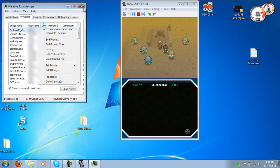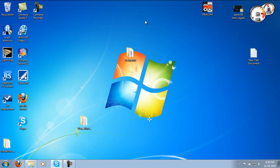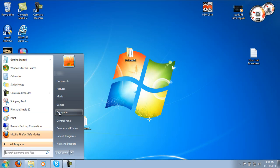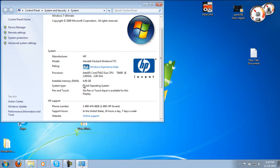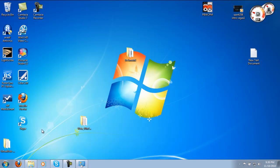Set priority to High. I'm not going to do it because it can make my video lag. That should speed up your DeSmuME. By the way, for people who have 4GB of RAM or higher, DeSmuME can run fast.